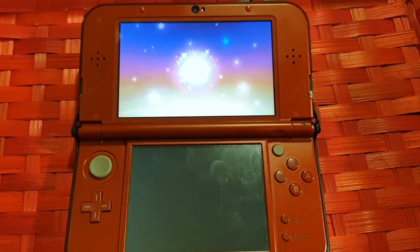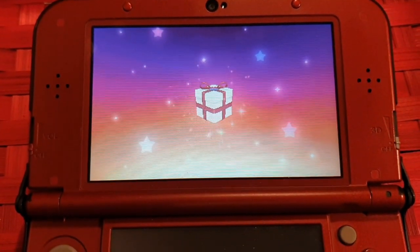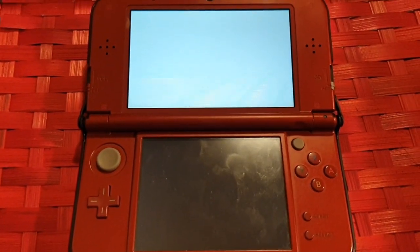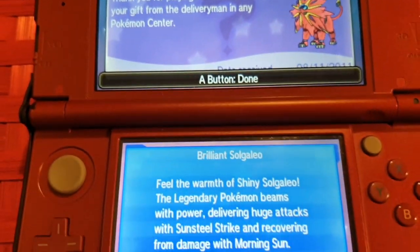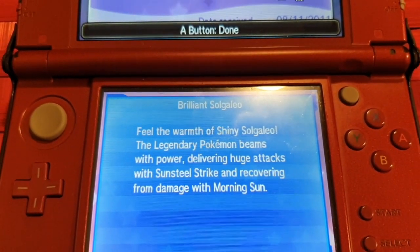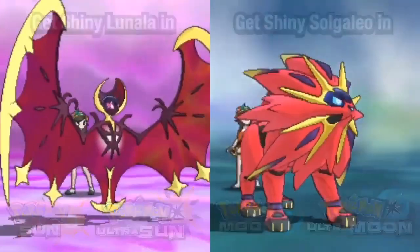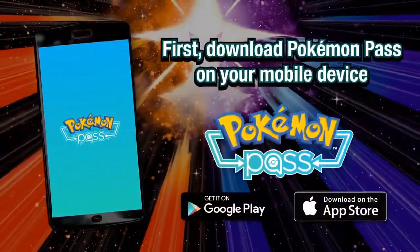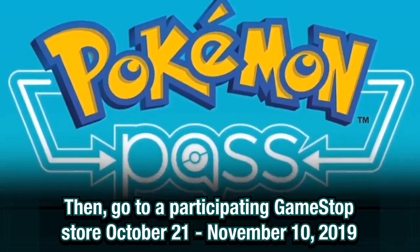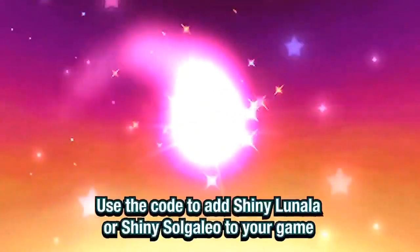Shiny Solgaleo will be at level 60 as well and know the moves Sunsteel Strike, Zen Headbutt, Noble Roar, and Morning Sun. I'm unsure if these guys are going to be nature locked, so I would say before you talk to the delivery man, save first so you can soft reset for the correct nature, just to future-proof them. According to some leaks, all legendary Pokemon from Ultra Sun and Ultra Moon are going to be able to make their way into Sword and Shield.